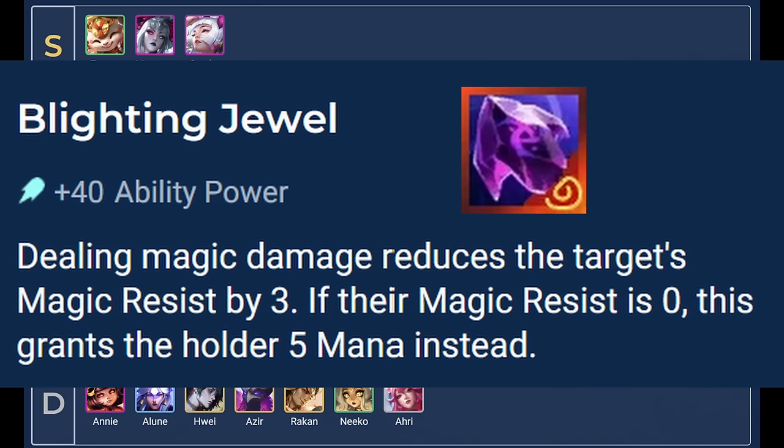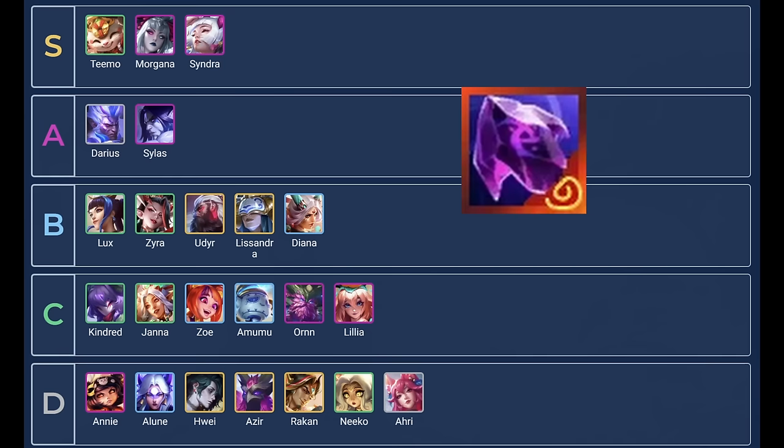Starting with Blight Angel. Dealing magic damage reduces the target's magic resist by three. If the magic resist is zero, this grants the holder five mana instead. This is obviously very good on units that have multiple instances of magic damage. This also has a lot of synergy with natural shred such as Static Shiv or Ionic Spark, as this reduces the amount of procs needed to bring the magic resist to zero.